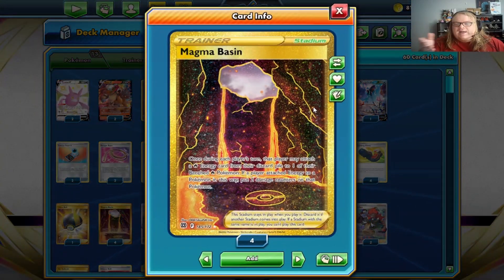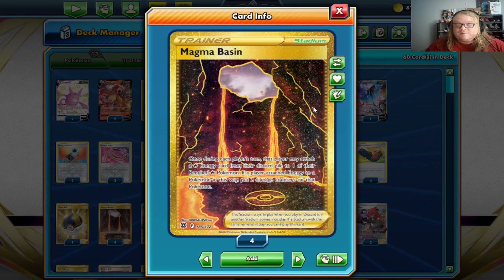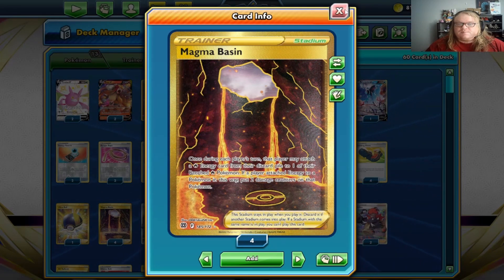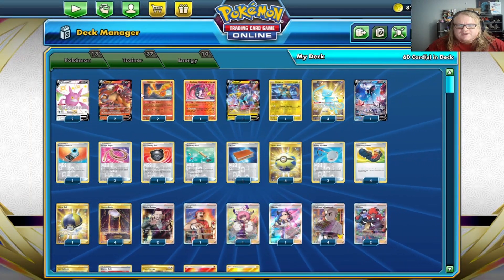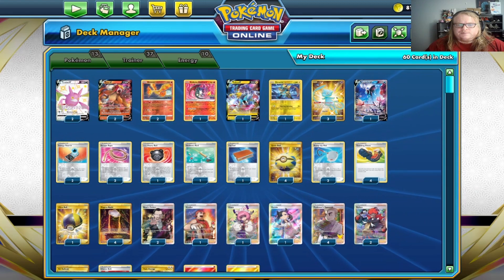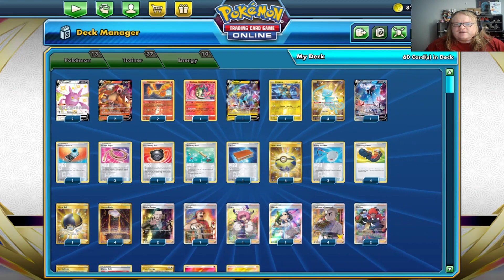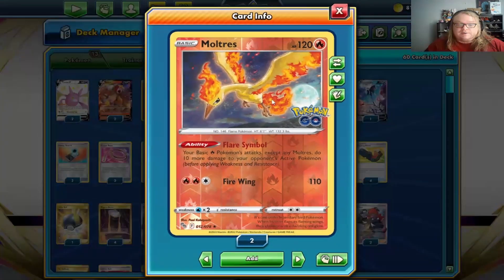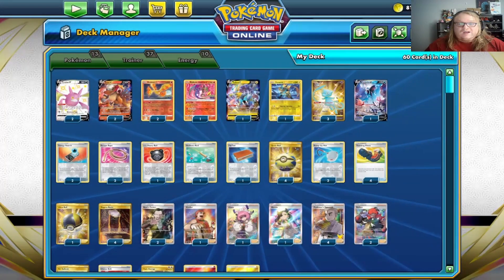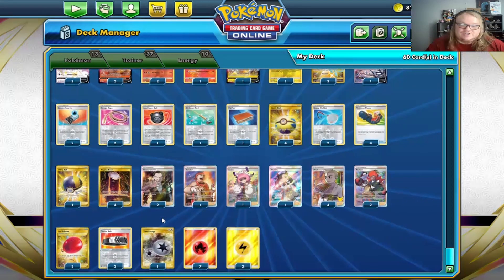Four Trekking Shoes — look at the top card, put it in your hand or discard it and draw a card. One Ultra Ball, another way to get Pokemon. The Trekking Shoes combos nicely with our stadium, Magma Basin: once during each player's turn, that player may attach a fire energy from the discard to one of their benched fire Pokemon, but place two damage counters on that Pokemon. Really helps with powering up Entei or Radiant Charizard in one turn if you need to do a crazy big attack.